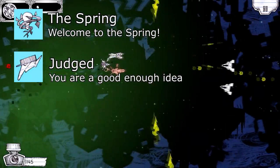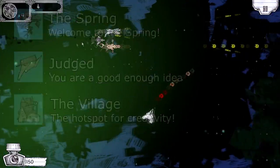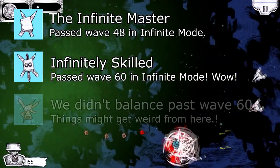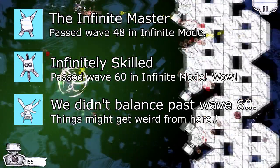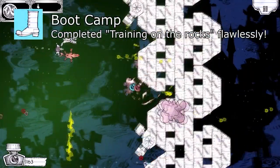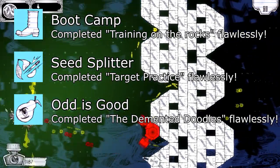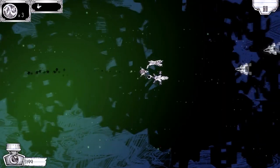The Steam achievements are just basic — these three are for normal progression, for going through different levels and different areas of the game. In the areas, you kind of don't really know what's going on; you just play and see what happens. There's also an infinite mode, with at least 60 waves, and after 60 it just keeps going and they didn't balance it. I love how that achievement just says 'things will get weird from here' — I love meta achievements. It just acknowledges how crazy it's gonna be.